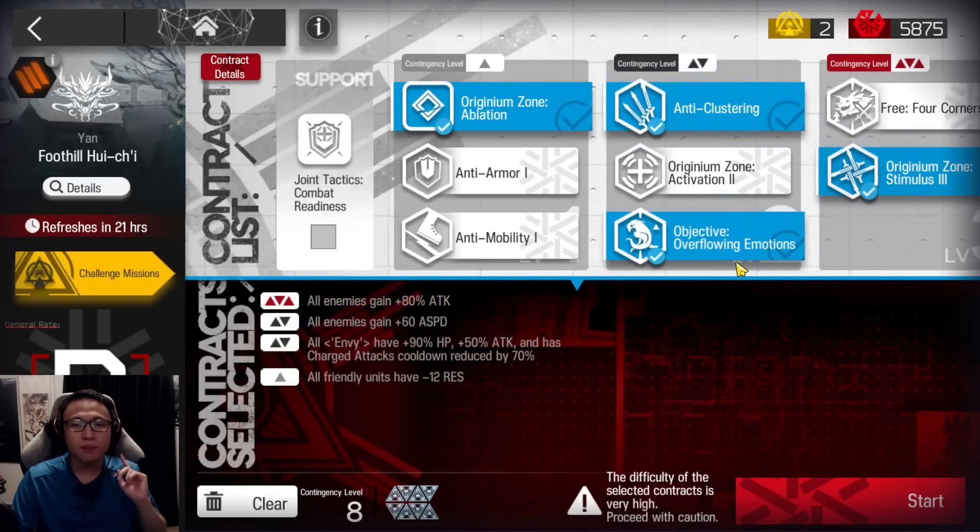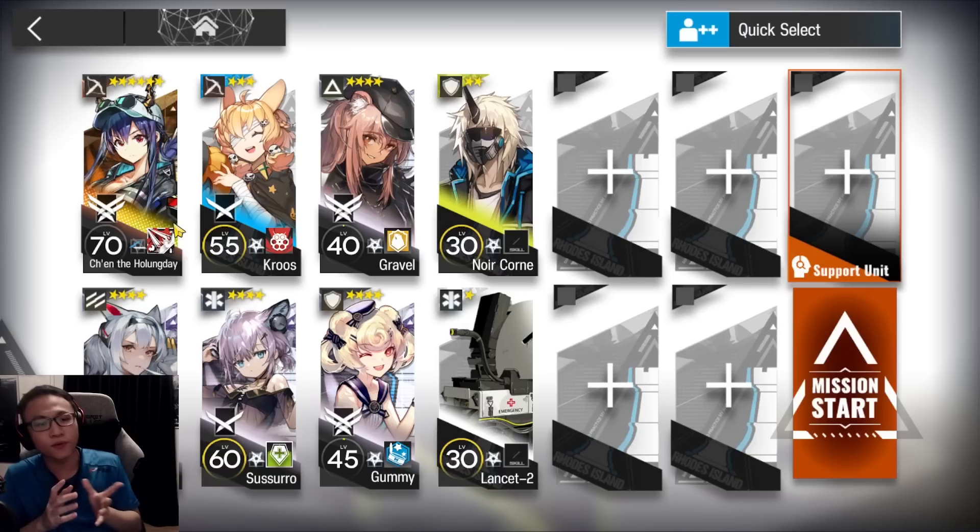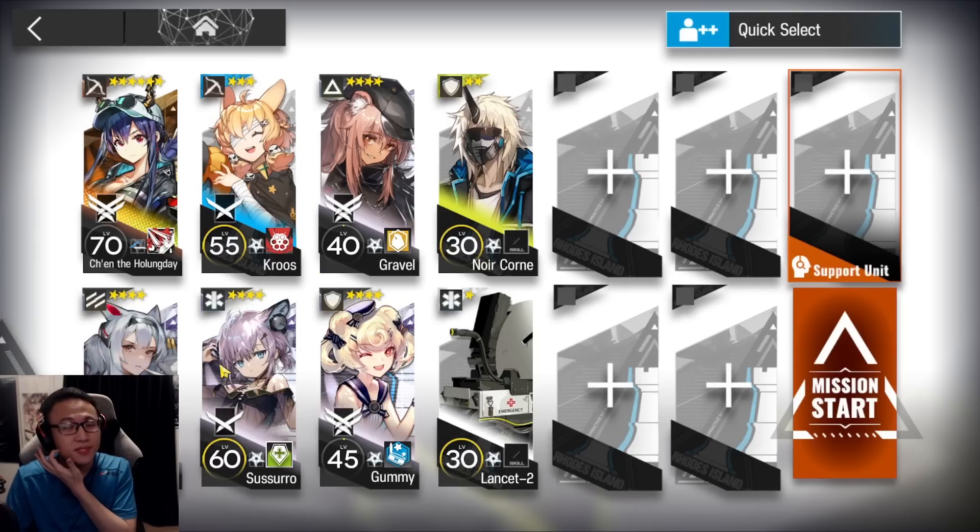Take the resistance down, ASP the arc, MV buff and attack buff. This is the squad that we'll be using: Chen Alter skill 3 M3 — borrow that from a friend. Take a Pioneer Vanguard, a Marksman Sniper, single target medic, healing defender, any defender you want. Gravel just needs to be E1, E1 level 60 preferably, and skill 2 rank 7. Also bring a Lancet — it's an emergency heal. Just build your Lancet to level 30 for this to work.